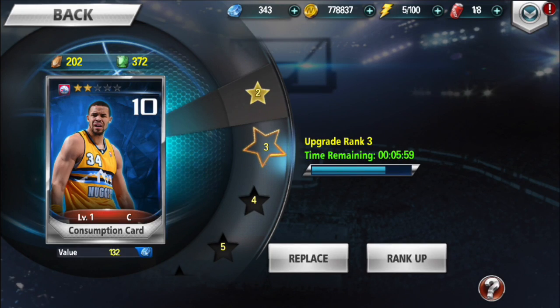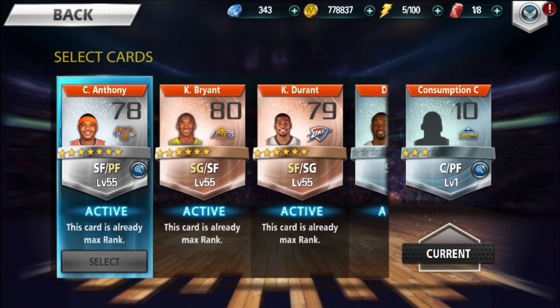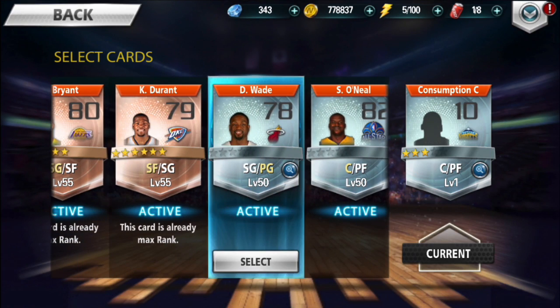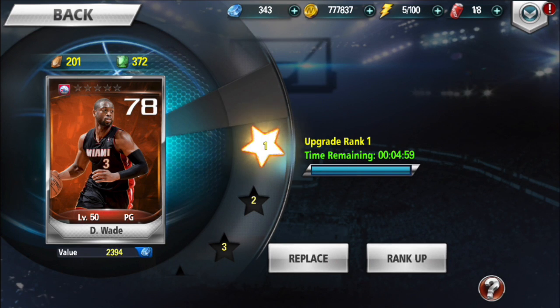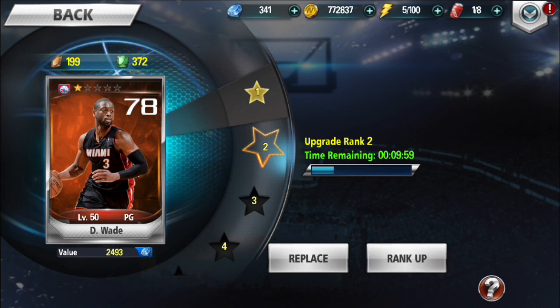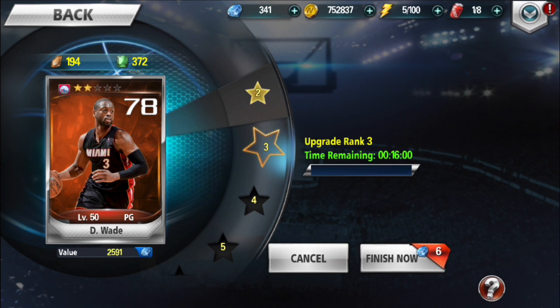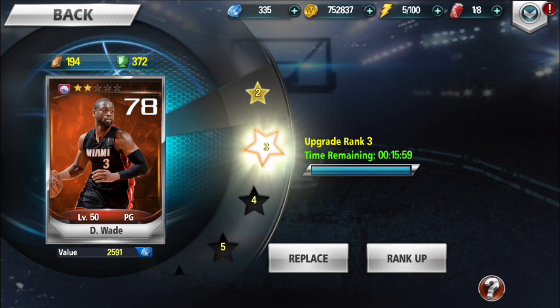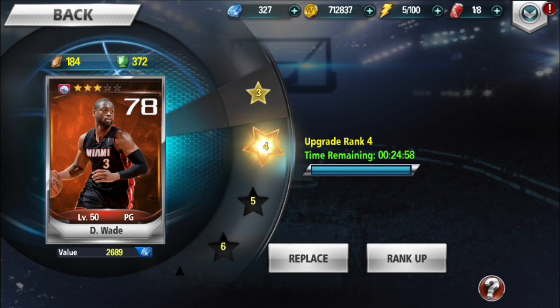What I'm going to do is rank up Dwayne Wade and Shaquille O'Neal to get them where they need to be, and consume some cards. This base team I have right now is probably one of the best teams on the court. However, it's a hard team to get catalyst cards for. Catalyst cards are cards you consume to catalyze for a plus 10 percentage boost in stats.